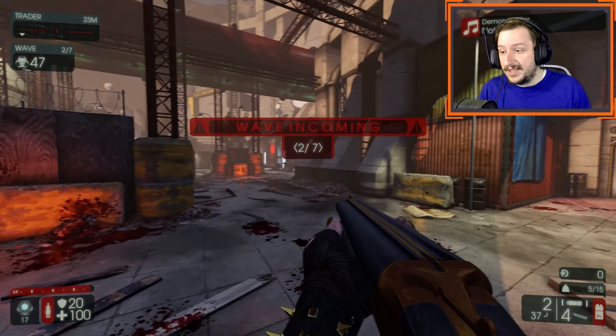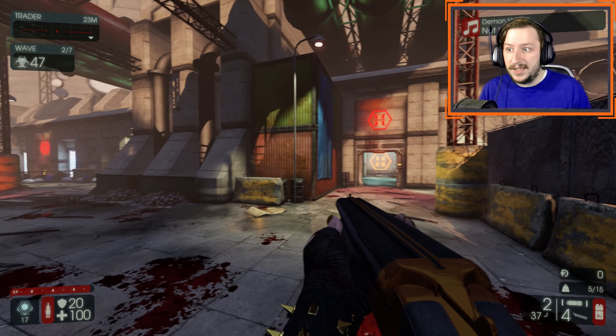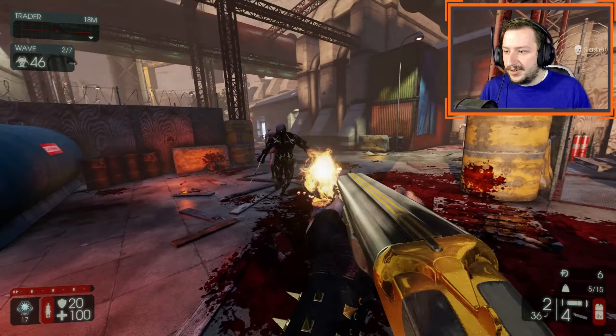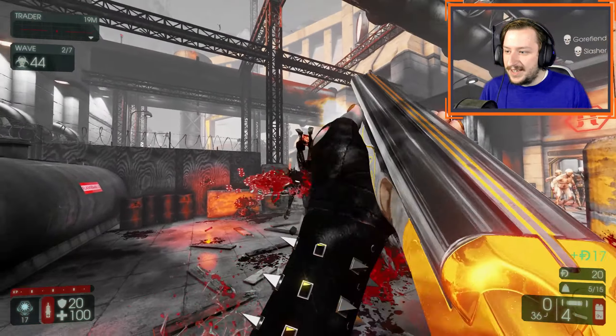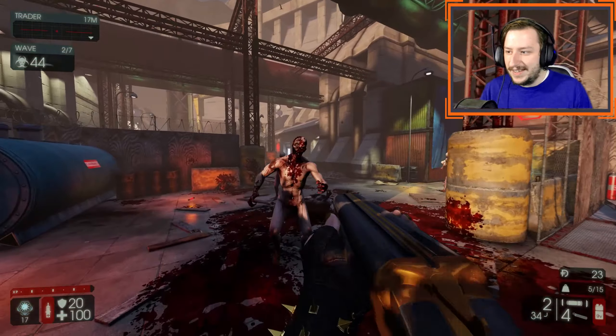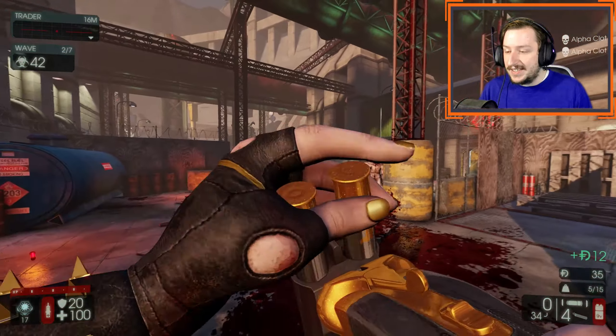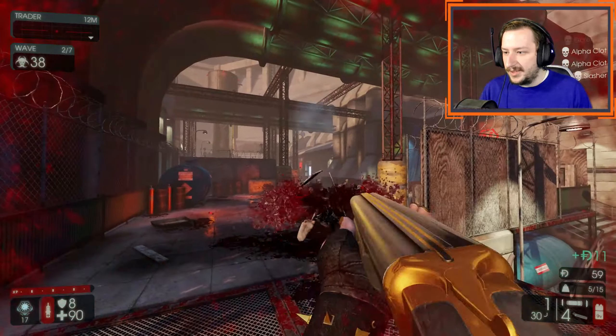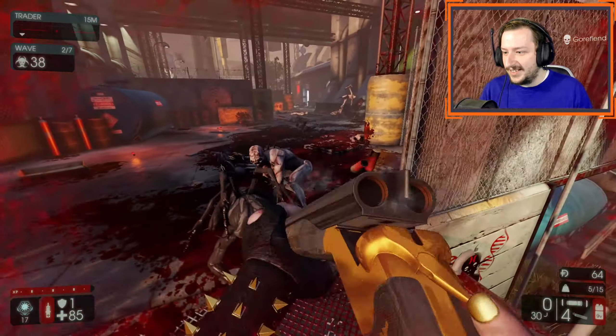The double barrel is probably one of the strongest early weapons in the game. We don't have any bonus reload speed, but that's okay — the double barrel reloads fast enough. It does a lot of damage at very close range, able to absolutely rip apart just about anything in these early waves.